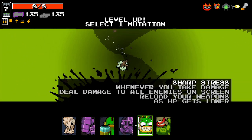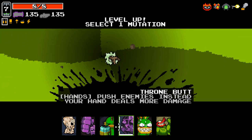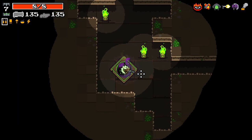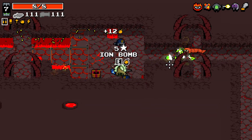We could take thrown butt now. We haven't taken scarier face yet. I could take glass arm. Let's take the thrown butt and use that for a bit. Ion bomb — that's just like a click explosion. That's pretty good — being able to click explode whatever I want.